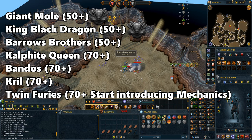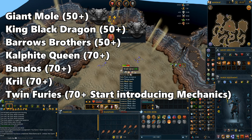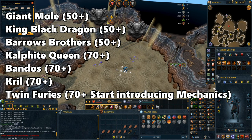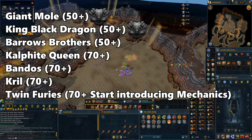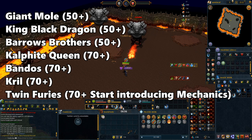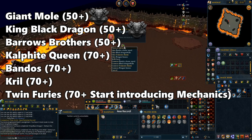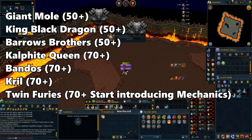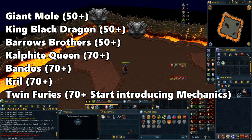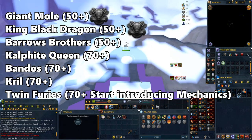Now let's get into some beginner bosses. The bosses on screen are ones I feel low levels can do at around level 50 plus for most of them, with some requiring level 70 which isn't that hard to reach. The two easiest bosses on this list are definitely the Giant Mole and the King Black Dragon, and the best part is they're both free to play as well. Killing those two will be a very good way to get the 10 kill count you need to unlock the Boss Hub teleport. If you're struggling to get those kills you can team up with a friend to help you unlock that Boss Hub teleport a little bit easier.